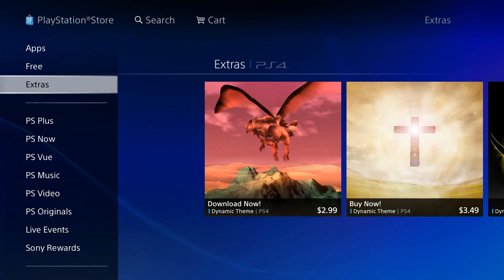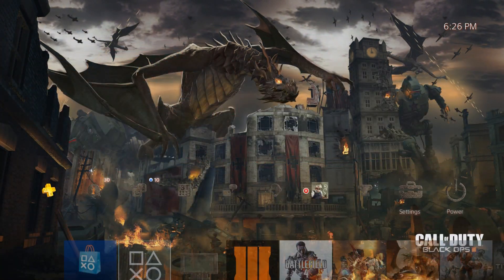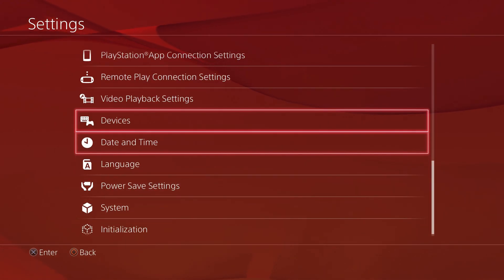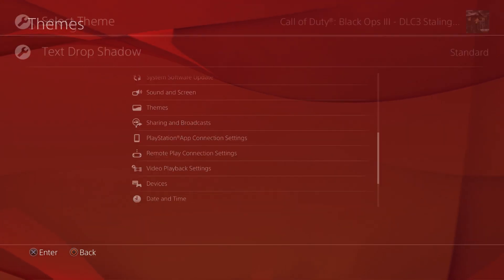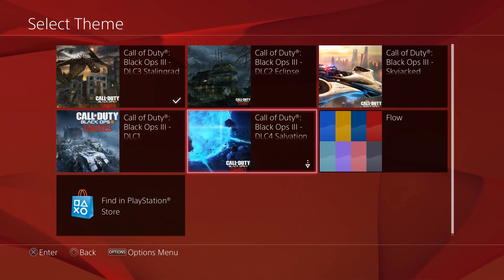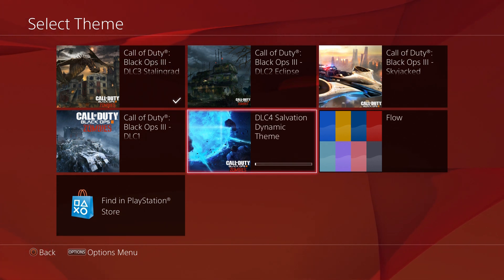Go ahead and back out to your main menu and go over to your settings, scrolling all the way down to themes. Click 'Select Theme' and then right there — there it is: Call of Duty Black Ops 3 DLC 4 dynamic theme.